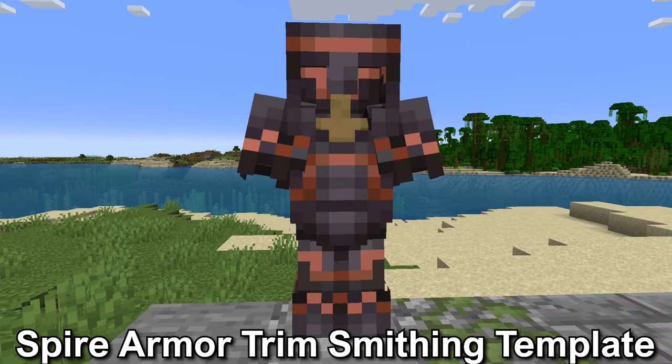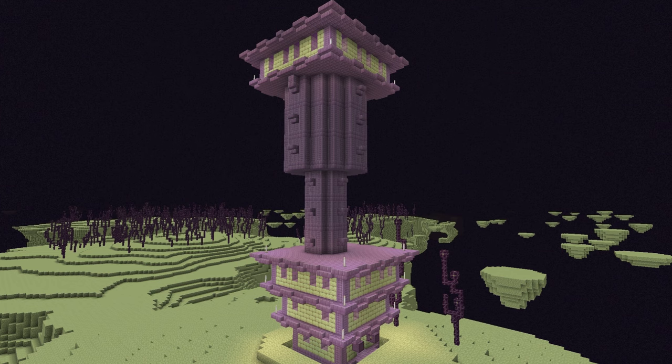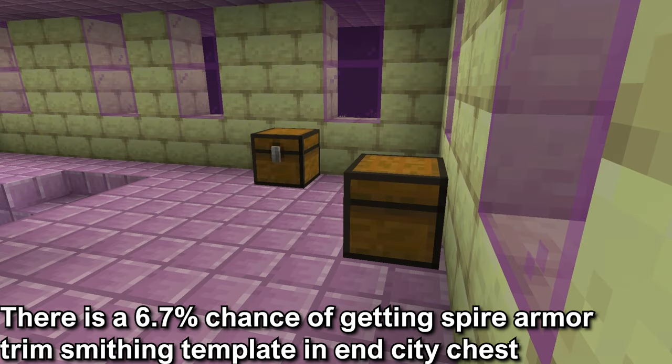The spire armor trim smithing template. This is found in the end city, which is found in the end highlands. There is a 6.7% chance to get one spire armor trim smithing template in the chests in the end city.